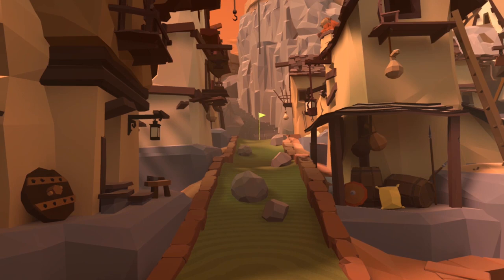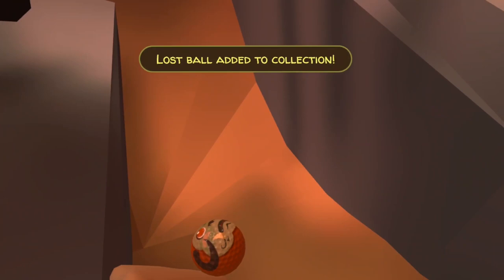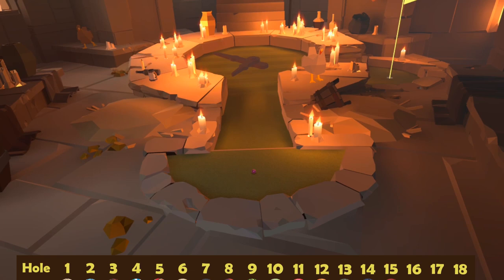Number fifteen sees the return of Ludo — this time he's up in the chimney. Make your way to the very first gap that you reach on your left, and just in those wooden beams is the Ludo ball, which you may or may not know you can now have as an avatar head.